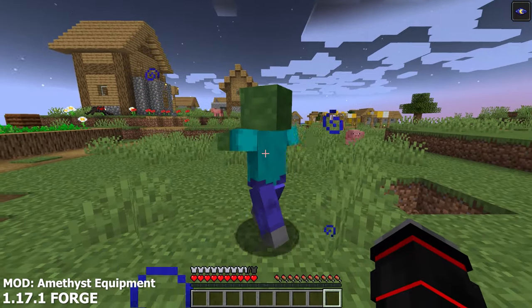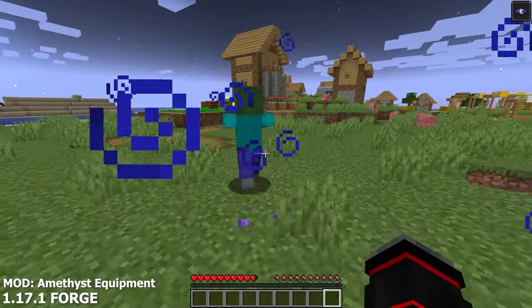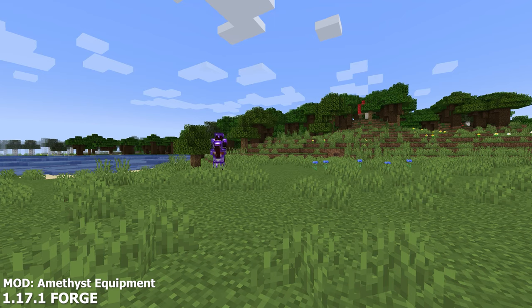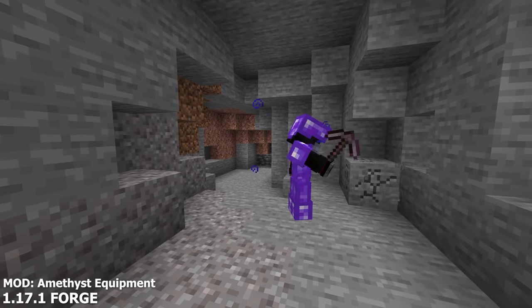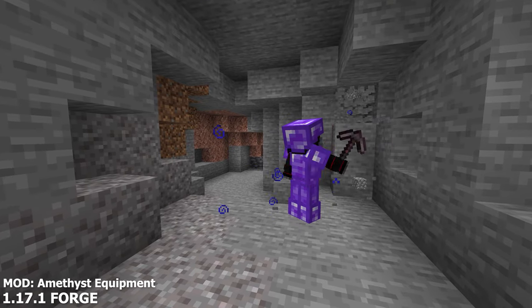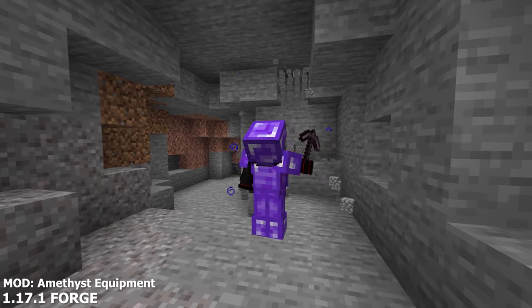Your armor is also scaled between iron and diamond for protection, but will break after just 5 hits. You can also craft horse armor, so you and your horse both look really cool in purple. The new equipment is pretty weak, but if you put a lot of enchantments on these new items, you can potentially get some good use out of your Amethyst Equipment.